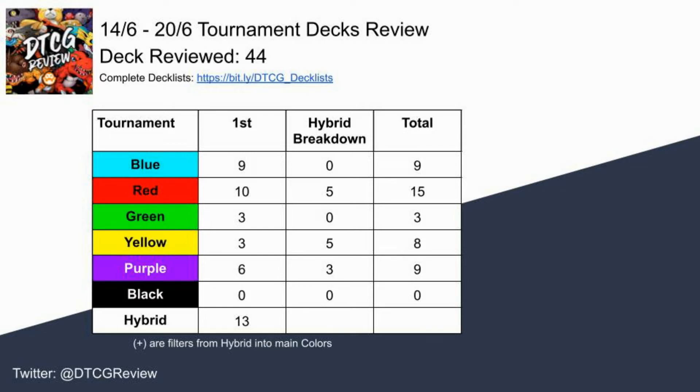This is what the color breakdown looks like from 44 reviewed winning decks from last weekend's tournaments. Of those 44 decks, mono red, mono blue, and hybrid color decks make up the vast majority of what was played, with hybrid color decks breaking down into hybrid red, hybrid yellow, and hybrid purple — making red the most popular color deck, with blue, yellow, and purple being about equally popular behind that.